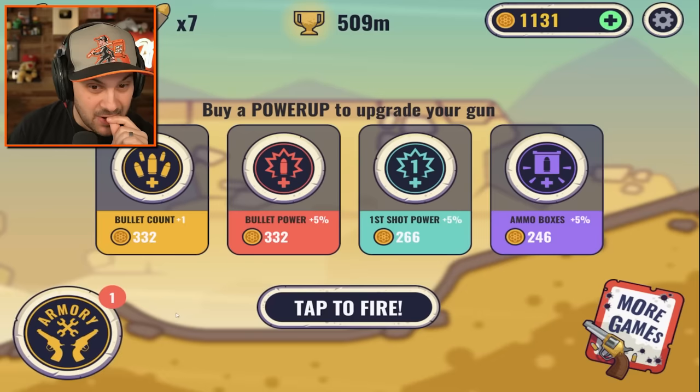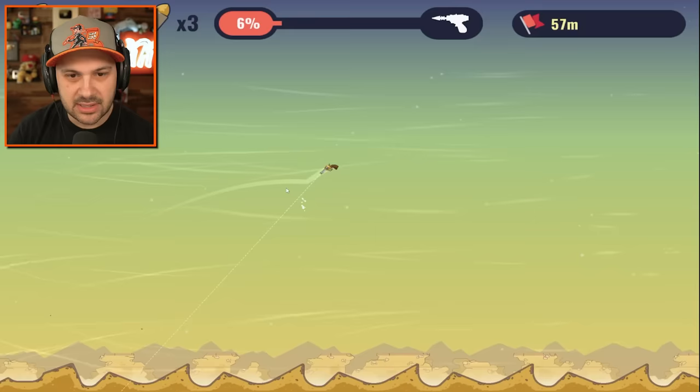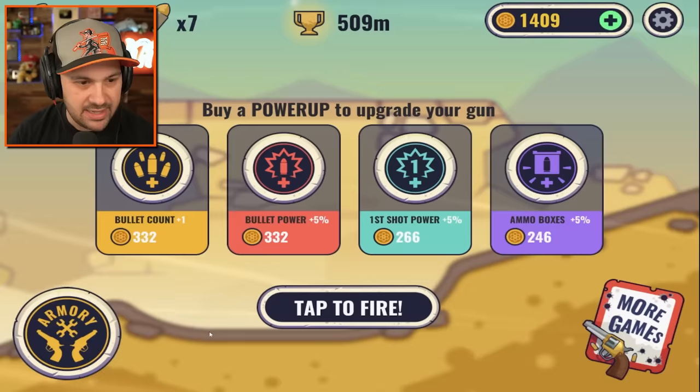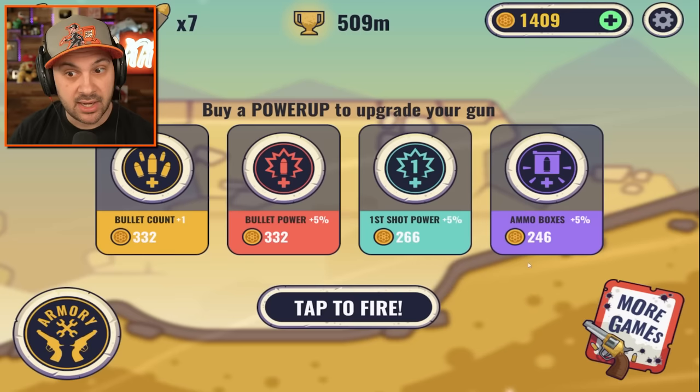We have a new gun, the Outlaw — I didn't get to upgrade anything, but whatever, we'll try it out. I think there was some kind of bonus it had. This is a little confusing because I'm flipping the opposite direction from normal. That wasn't great. I have so much money — plus 10% bullet power? That's basically worth two of these upgrades.